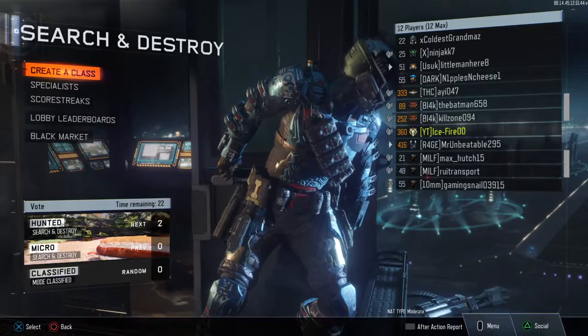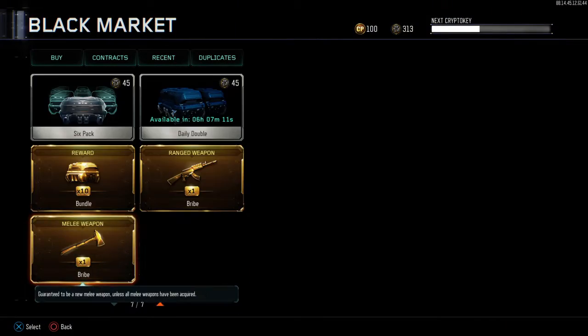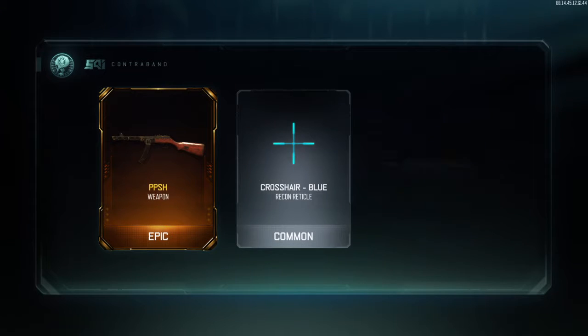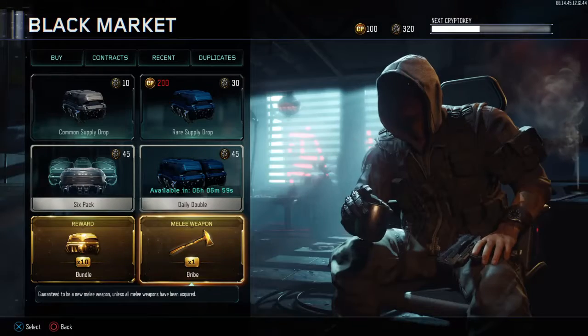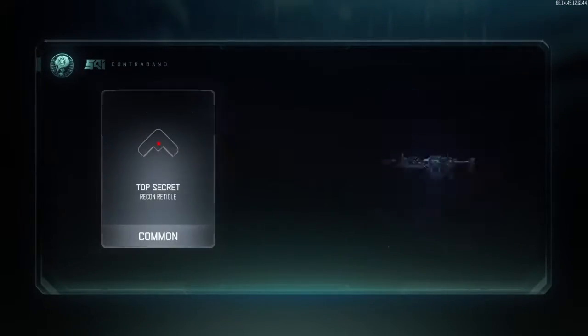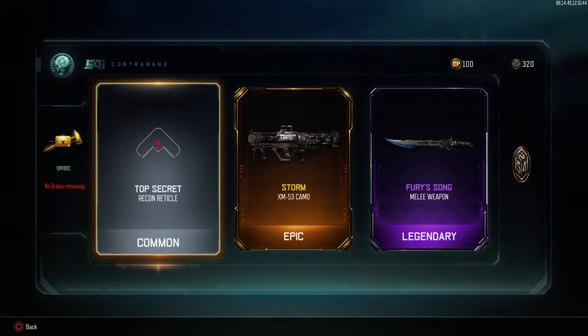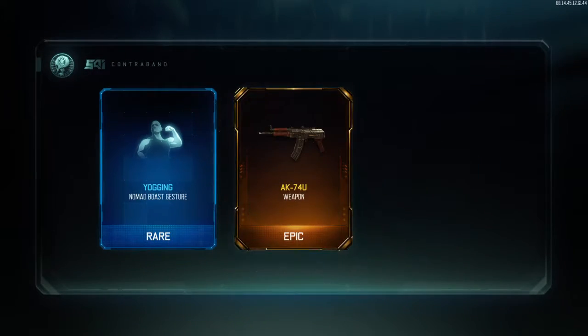Eight gobblegum. I'm gonna open up all my stuff. PPSH, let's go! And then melee weapon — the Fury Song for the melee weapon. Now for the 10 bundle, what am I gonna get? AK-74U, let's go!